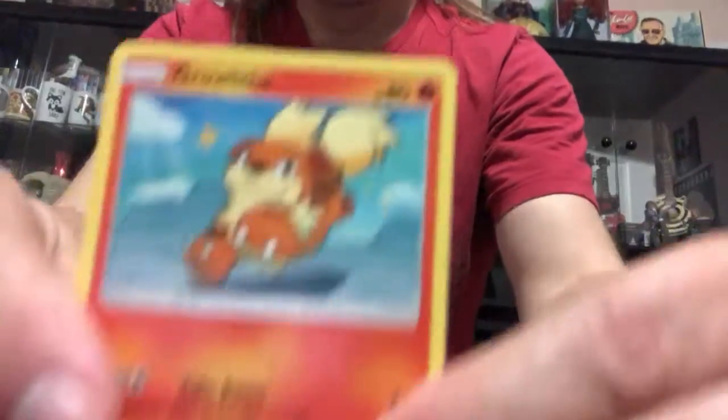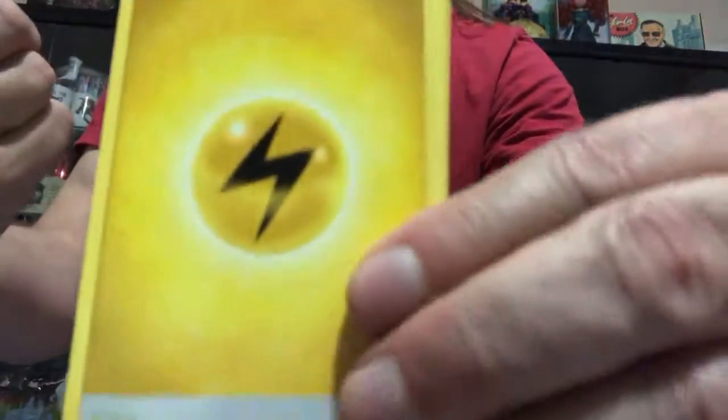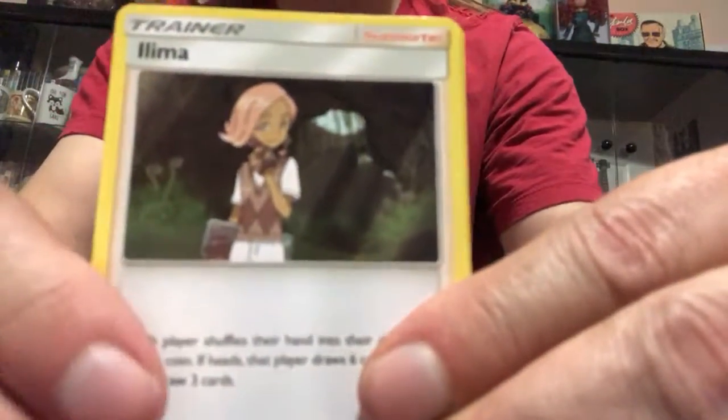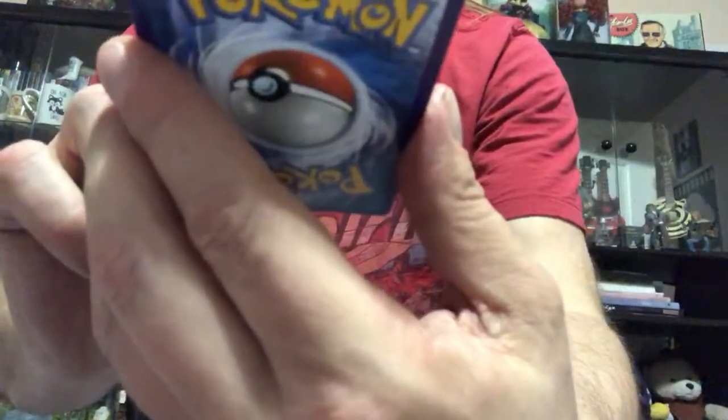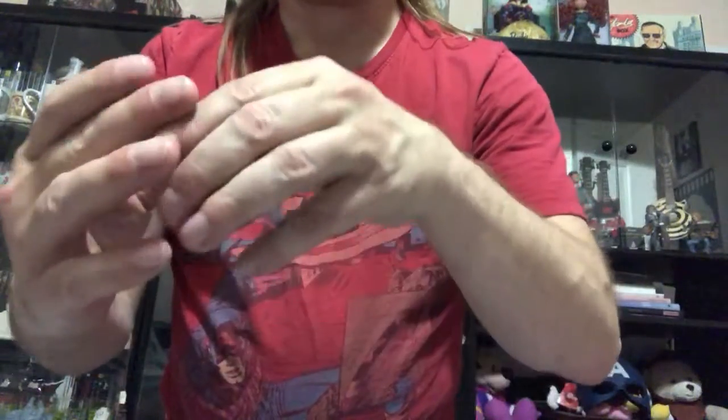There's a Sun and Moon code card. We got Growlithe, Zubat, Formantis, Morelull, Sandygast, Electric Energy, Pokémon Catcher, Passimian, Litten. Reverse Holo is a Trumbeak — not a rare. And Cloyster. So let's go with Incineroar next. I didn't open one of those yesterday either, so eventually we've got to come across something lucky. The pulls in Sun and Moon were pretty far and few between, so I got real lucky when I pulled that Litten card.